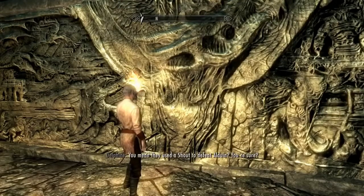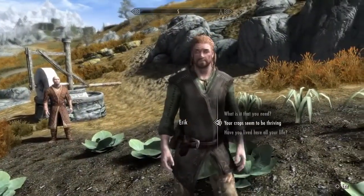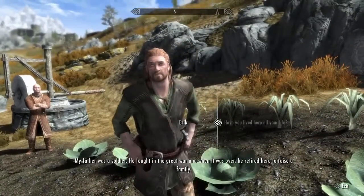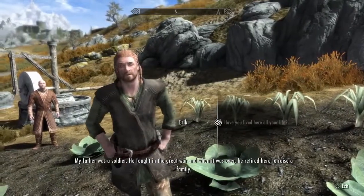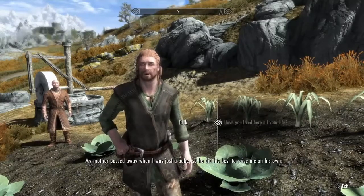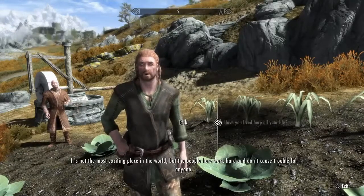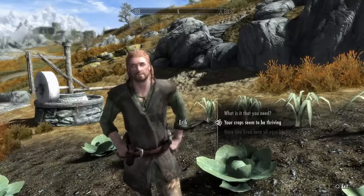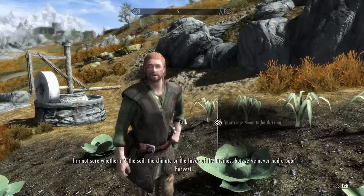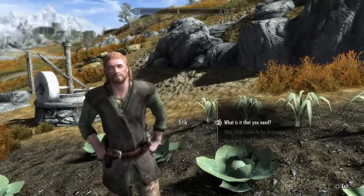Last but not least, the number one Easter egg in the Elder Scrolls games is Eric the Slayer from Skyrim. If you head to Rorikstead, you can meet a guy named Eric. His dad owns the local inn, but he longs to be an adventurer. Convince his dad to buy some armor — whether through persuasion, intimidation, or bribery — and he will become eligible to be your companion. Companions in Skyrim are a dime a dozen, but what makes Eric the Slayer different is how he actually became a part of this game. He is based on the real-life person Eric West. He wasn't a famous Viking or anything like that — he was just one entirely unexceptional guy who had one distinction that made Bethesda take a liking to him.